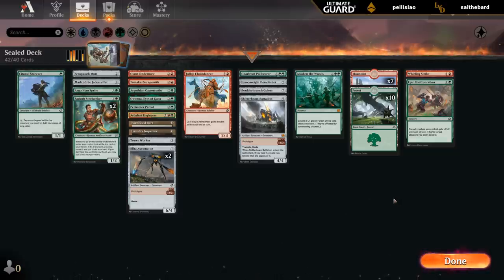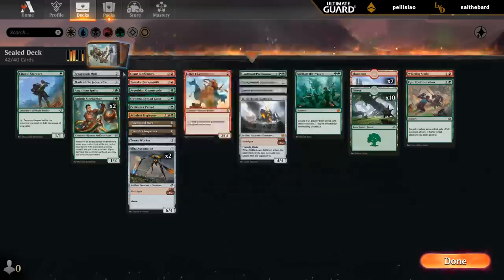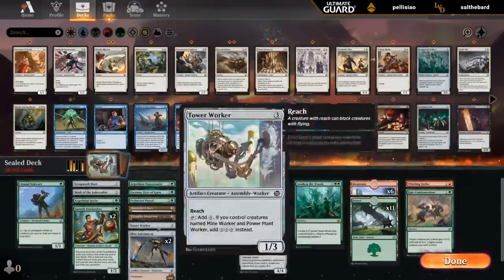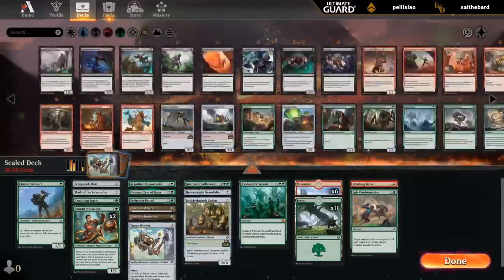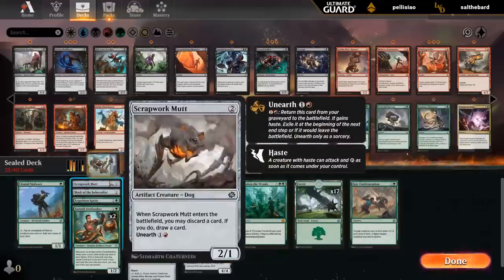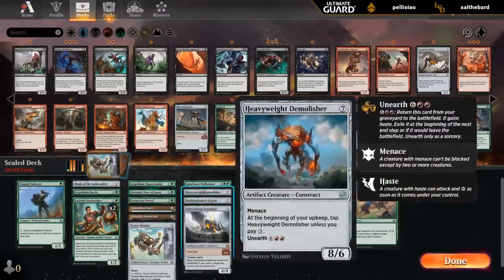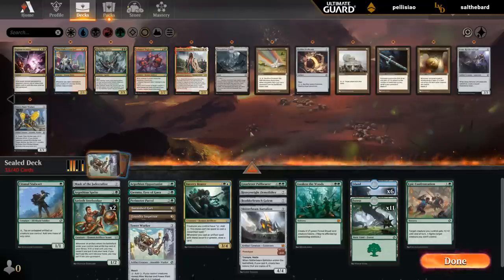I don't have to nail down the last two cuts or whether I want to splash anything yet — just want to make a visual representation of the deck and make a mental note of what we're working with, and then take a look at some other color pairs. Seems difficult for me to cut green altogether, so I'm going to keep all the green cards in. Now I could also easily play Battalion without red mana, just as a nine-mana creature, as it is very impactful. Most of our good cards are still here — I could easily see not playing red. Maybe blue-green for double rock for additional ramp.